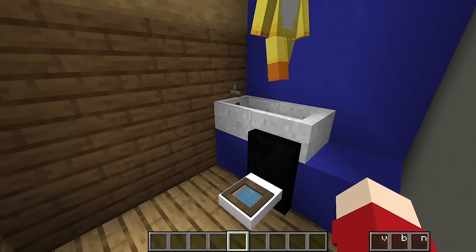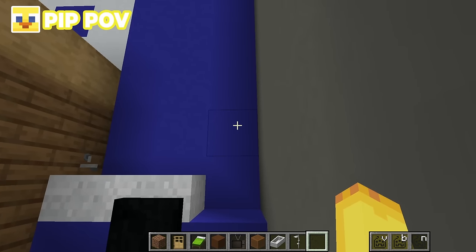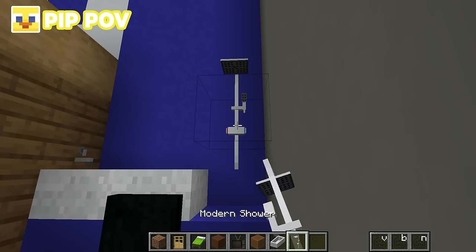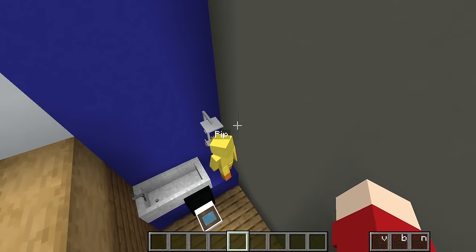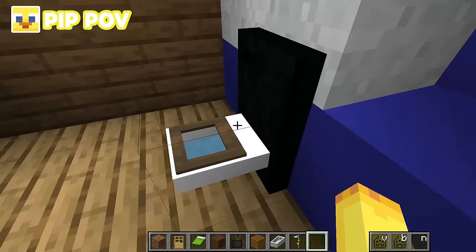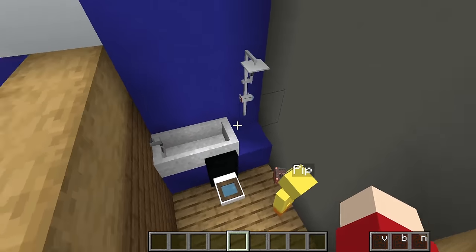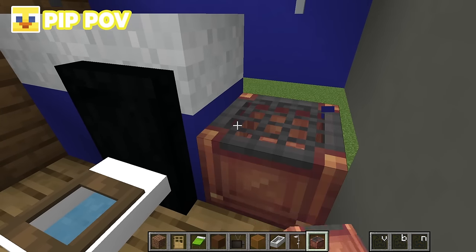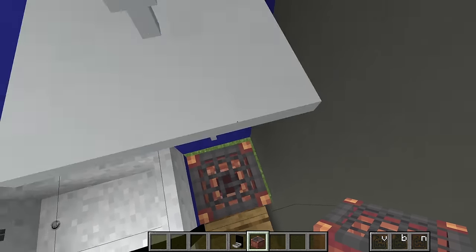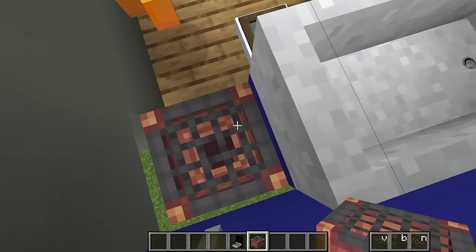We have to make use of every single space we have, so with this block right here let's go ahead and put a shower. But Pip, it'll just run down this block and flood your base. It'll be okay. I'm going to put a drain just so that water doesn't get on the ground. Wait, did you just put a drain underneath the shower? This is the ugliest drain I've seen in my life. What if my toe slips in and I fall over — my toe will break off!